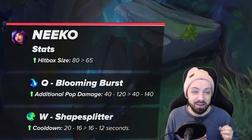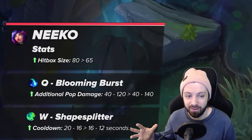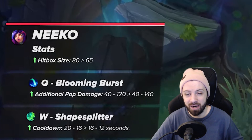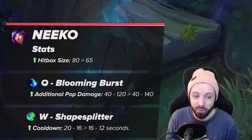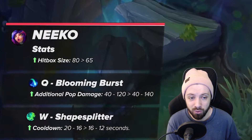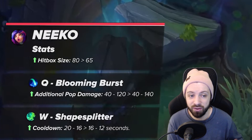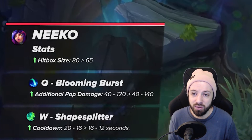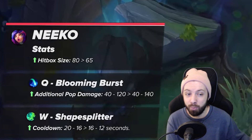The last change is her W cooldown going from 20 seconds down to 16 seconds, and at max rank from 16 down to 12 — a reduction of four seconds at each rank. This is huge for Niko in any role. In support, which I main, we use this ability on cooldown for face-checking or going in for engages while stealthing. This gives you more opportunities to find engages and more counterplay options — for example, if you use your W when Nautilus hooks at you, it's more likely to be back up on his next hook.